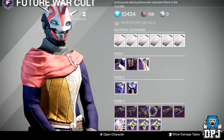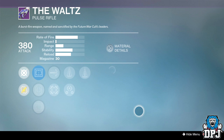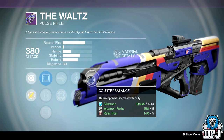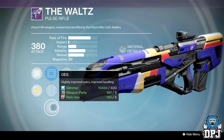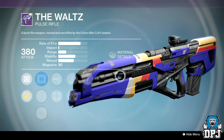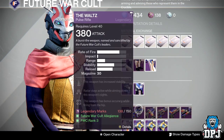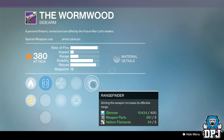Weapons-wise, the standout is the Waltz. It's the same archetype of pulse rifle as the Clever Dragon, the Grasper Maalik — and we all know they tear up even after the recent Bungie nerf. This one has Counterbalance, Perfect Balance, and High Caliber Rounds, which will absolutely wreck faces in PvP. This may be another weapon I purchase this week. If you're a fan of fast-firing pulse rifles, get into allegiance with Future War Cult and grab this.